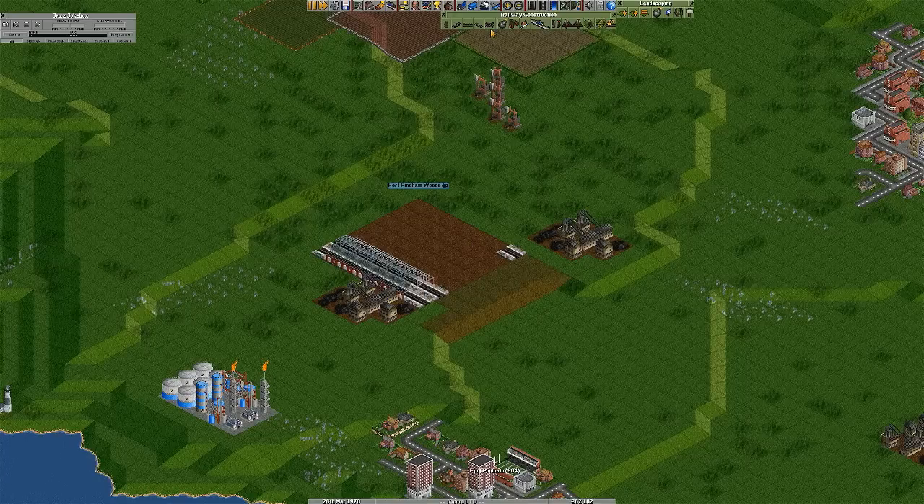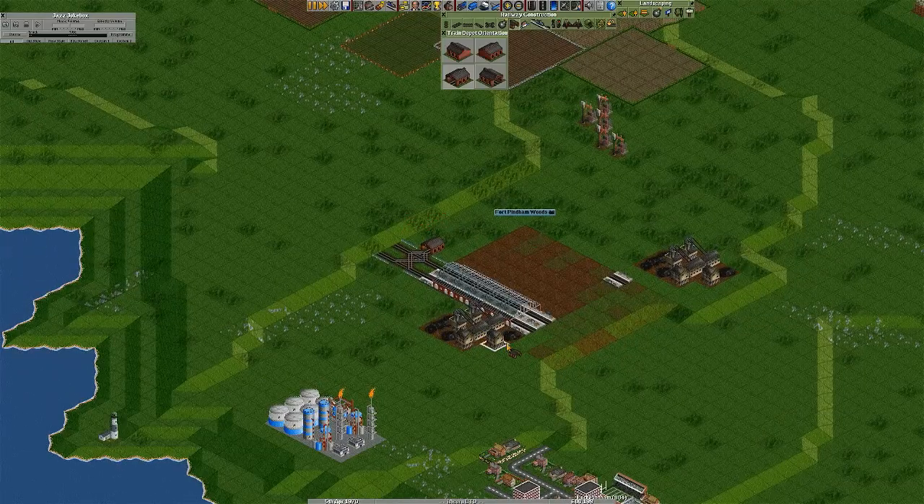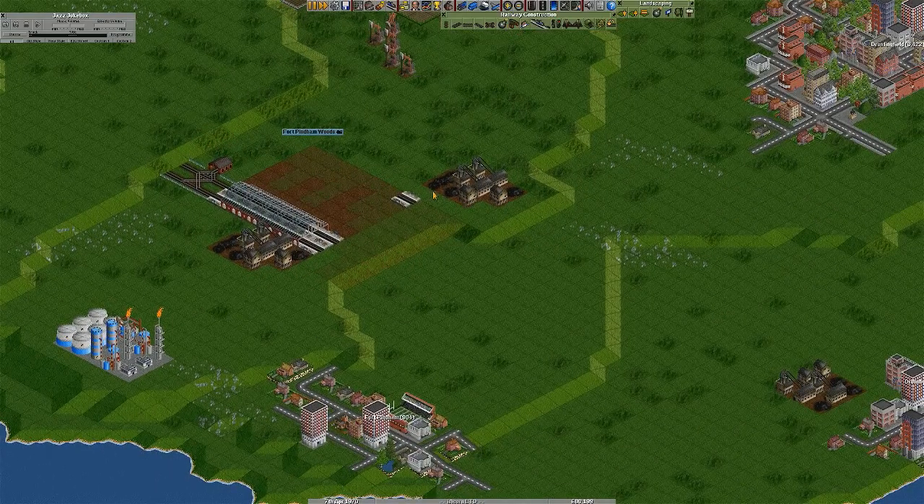So we have this area. Let's just expand it outwards. I usually put one of these at the end. I'm not sure where to put the depot — usually I just put it like that. There are probably more efficient ways to do this, this is just how I start off. I can do more complicated things later.